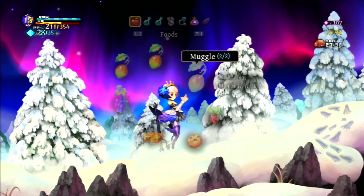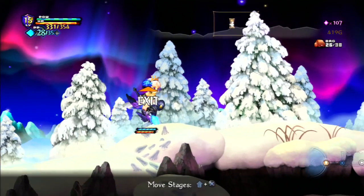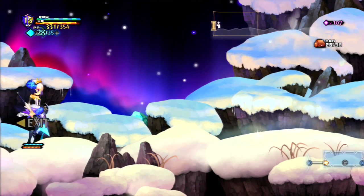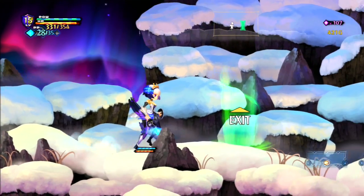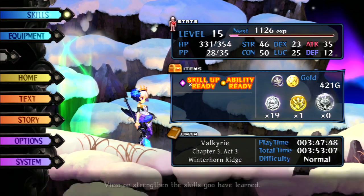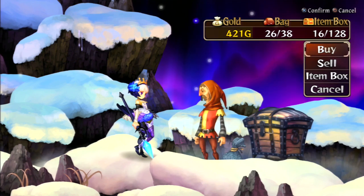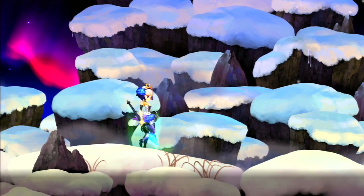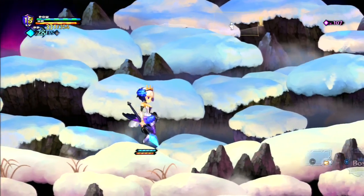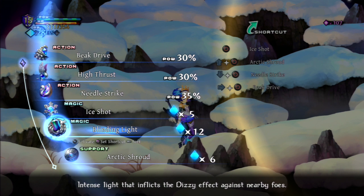My health is down, let's go ahead and heal. Might as well, we've got a bunch. Drinks up — there we go. All right, surprised I'm not attacked yet. Checkpoint, cool. Now that we're here, do I need to put items in my chest? Let's go ahead and talk to him. I have lots of room — my bad. Let's keep going, it doesn't hurt to check though. Okay, boss time! I'll double check my skills: needle strike, arctic shroud, and beak drive. A shot will be useless but I'll roll with it.